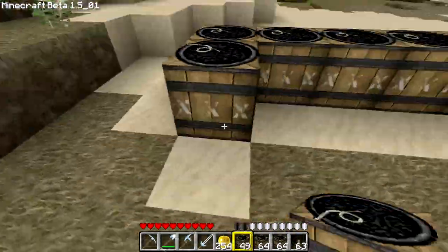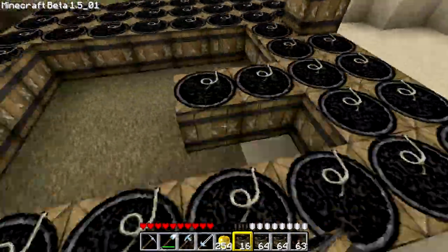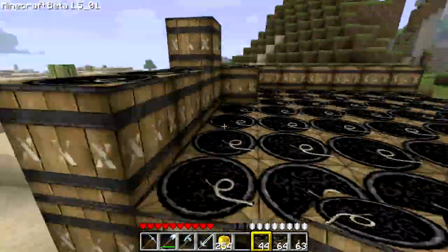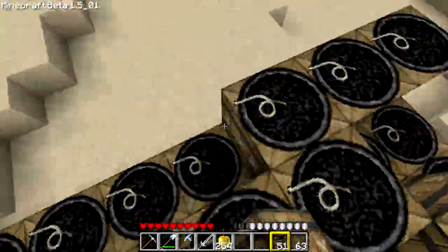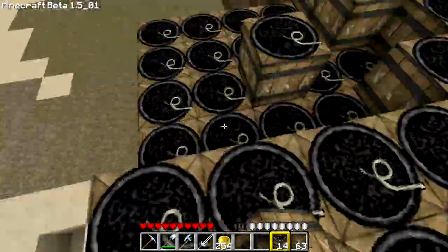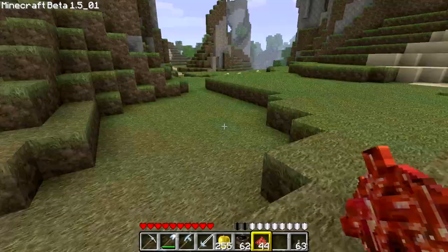Going into overdrive again — that thing took a while to build, wasted about half an hour on that. Well, not wasted — the boom was cool, but it took some time to build and you can't make a mistake. By the way, am I the only one wondering why you can't replace TNT blocks? If you place them, that's it — you have to detonate it, whether it's standing in your living room or whatever. That doesn't make any sense.